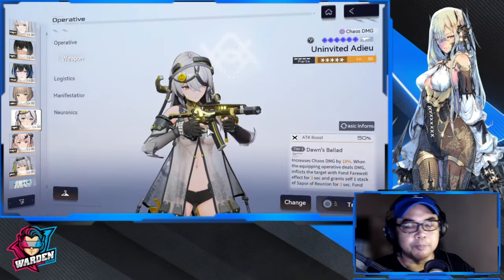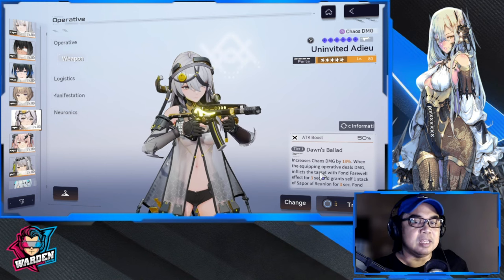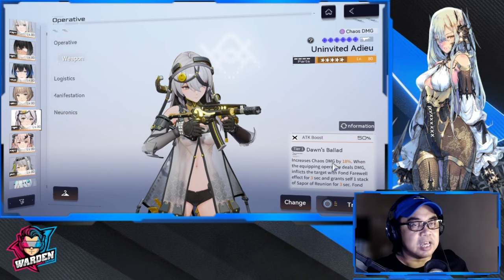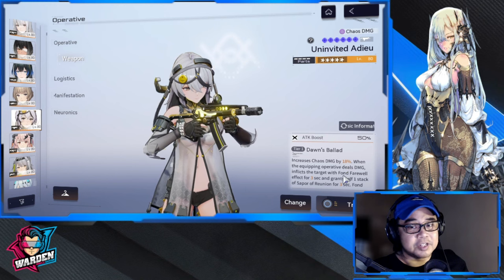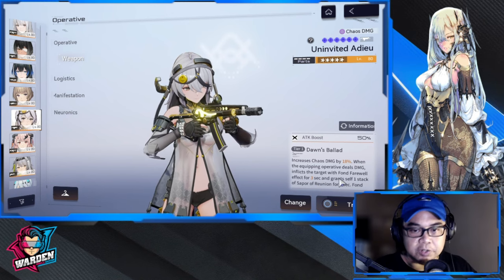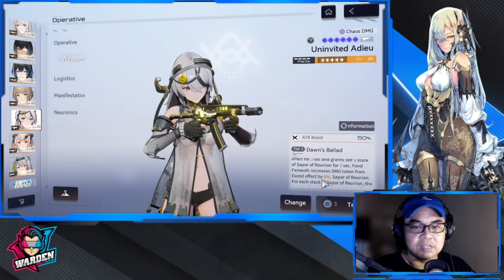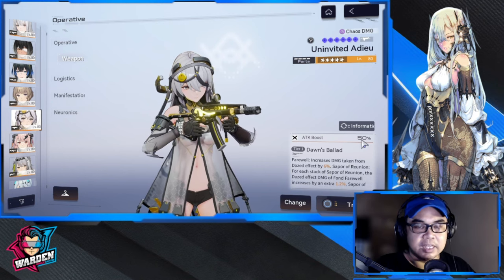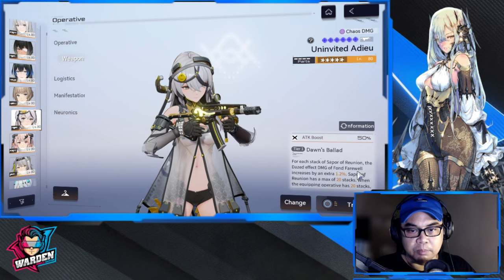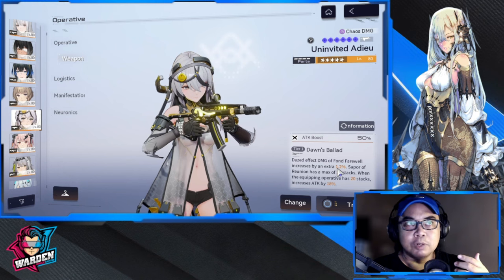For weapons, I'm using Dawn's Ballad because it has an 18% chaos damage multiplier — with two copies, this rises to 30% chaos damage increase. When the equipping operative deals damage, it inflicts the target with the Fond Farewell effect for three seconds and grants one stack of Reunion for three seconds. Fond Farewell increases damage taken from dazed effects by 5%, and it increases attack by 18%. Lots of buffs in this weapon — highly recommended.